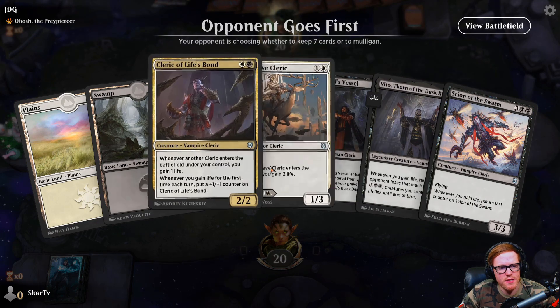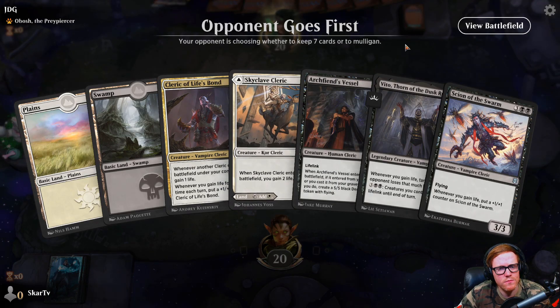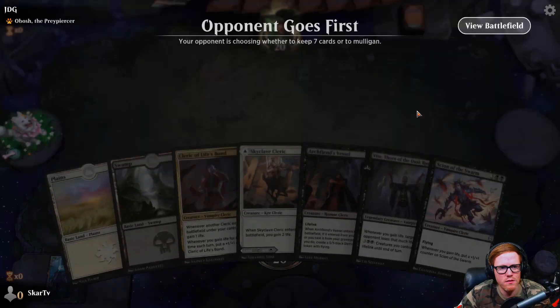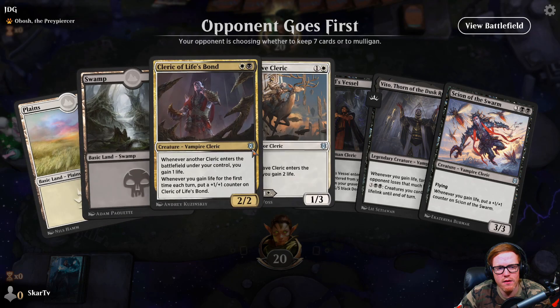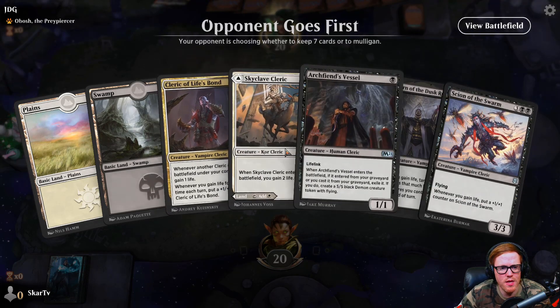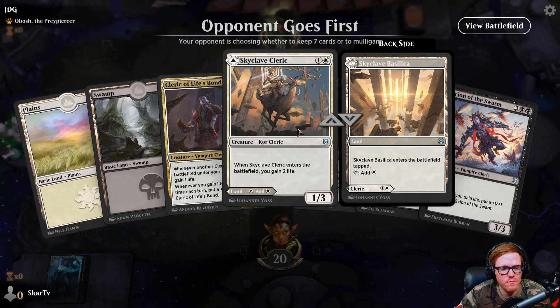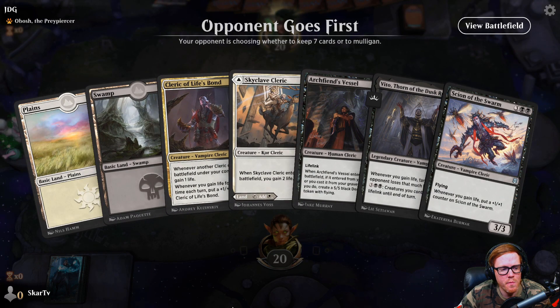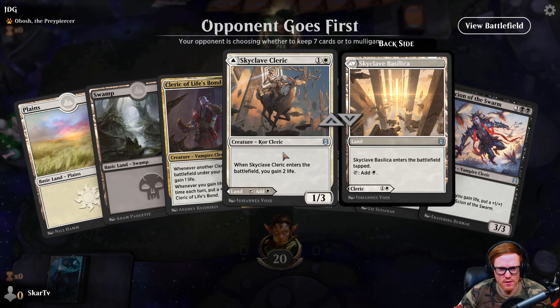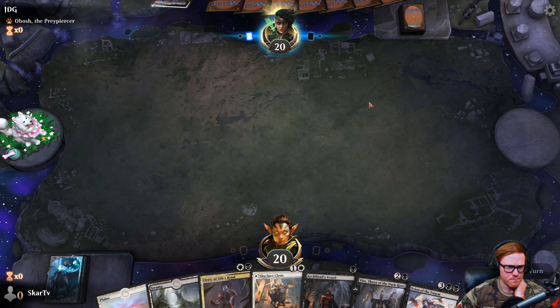Opponent goes first. This hand is decent because we do have this as a land and we do have a turn one play — yeah, we'll keep. But they're playing Obosh, which is very intriguing. I'm going to assume it's like a mono red deck that is playing Obosh, or possibly black. I don't know if there's a Rakdos deck floating around. It may be beneficial to keep this guy up just because it's a life gain creature — anything with life gain is going to be good.